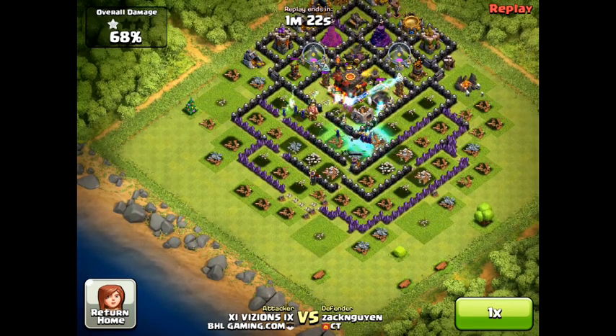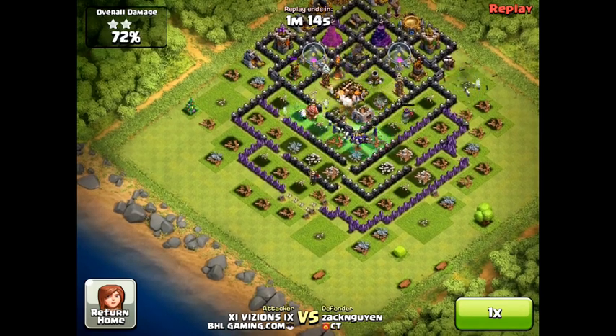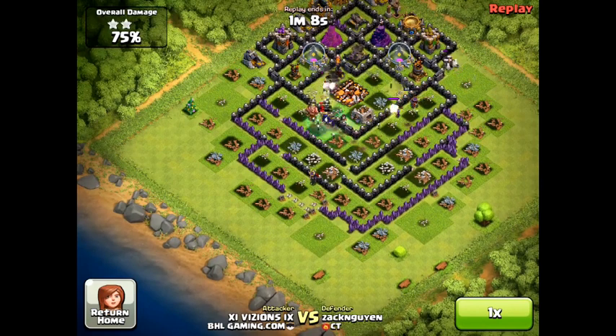Witches wise, I would try to use them as far back as you can. If you're using Barbs and Archers, spawn them in and then in the back behind them use your Witches. Don't instantly just spawn your Witches because on site they will get destroyed — it takes them a while to spawn those Skeletons.